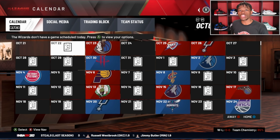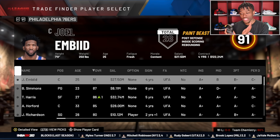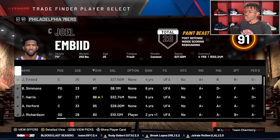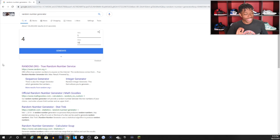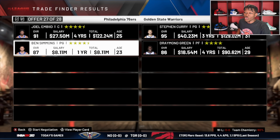I have control of all 30 teams here, from the 76ers all the way down to the Washington Wizards. What we'll be doing is going and trading every team's best player. For example, Joel Embiid is the highest overall player for the 76ers — we throw him through the trade finder, 28 teams have an offer, then it's time for the random generator. We generate and we're accepting the 27th trade, which will be for Steph Curry and Draymond Green. Ben Simmons is going with him — that is a tough trade.